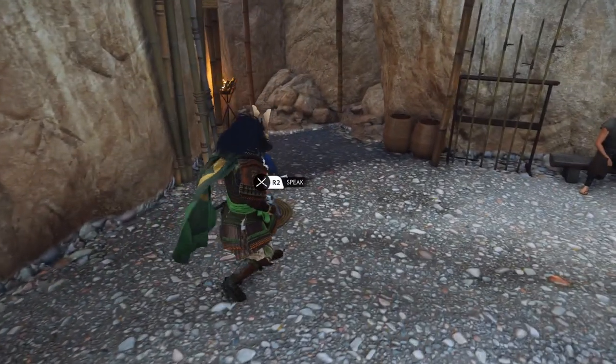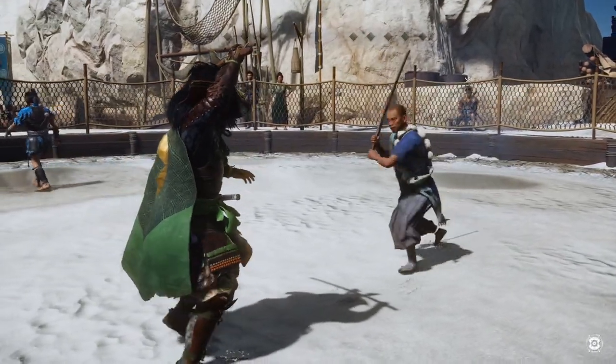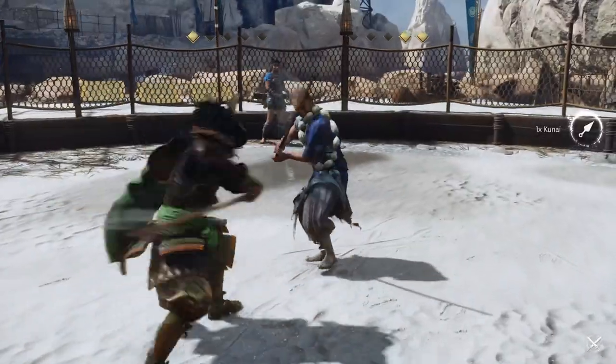The first guy I faced was this monk dude. He was pretty easy as he only throws out kicks, which doesn't actually give him a point. Just try to look out for these kicks and dodge them so you can follow up with a hit.